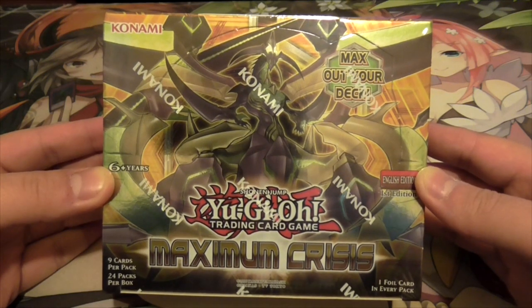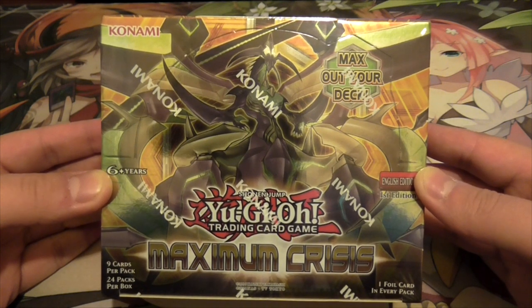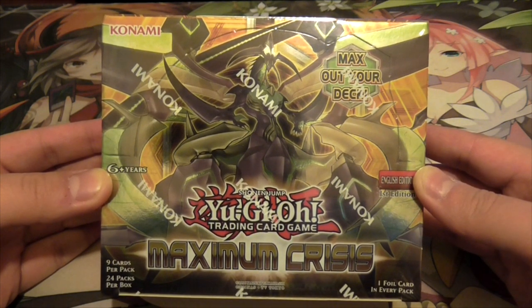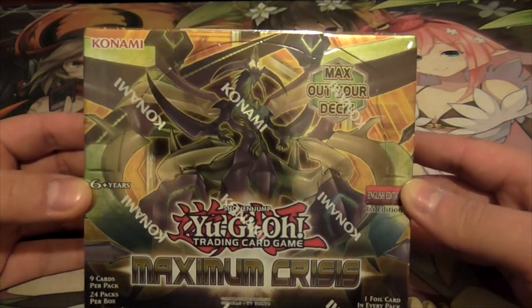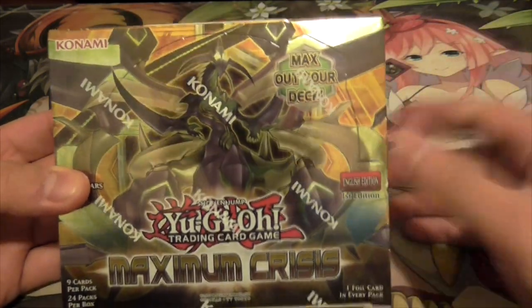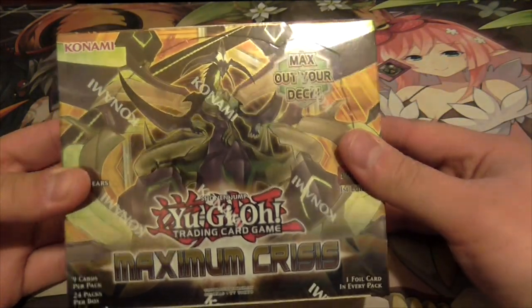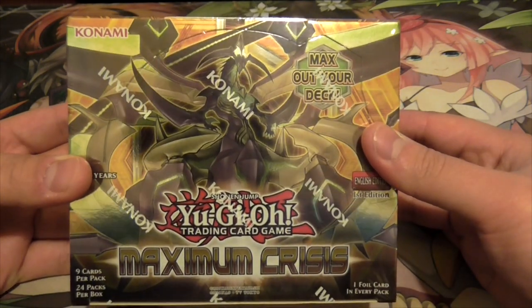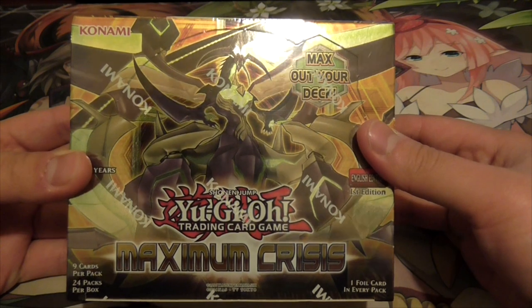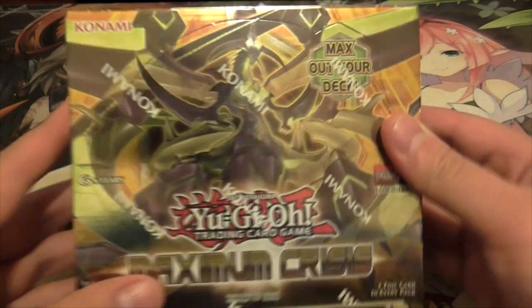Hello friends, welcome back to another box opening. This time we've got Maximum Crisis, the latest set which has all the new True Dracos as well as the Field Spell which is probably useful for your Dino deck, among the good cards. There's also the Zark stuff which is the cover card of the set - they max out your deck. And a bunch of other good staples: Tornado Dragon, the rest of the Spiral and Sub-Terra stuff. Let's go have a look.